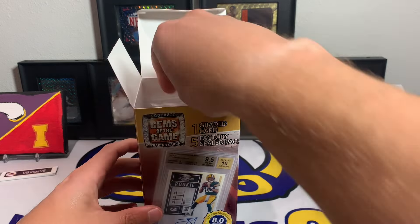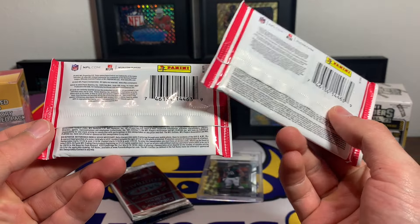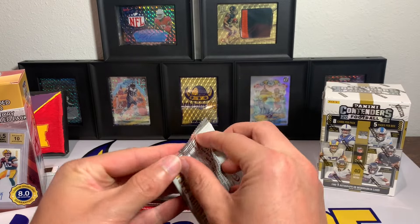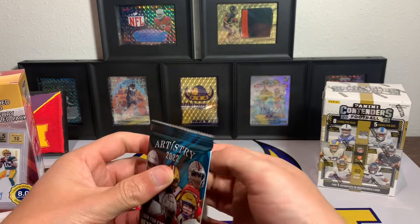Okay, well that's kind of what I expected out of that. Along with it we've got Absolute — but sadly these Absolute are retail packs so you can't pull Kabooms out of them, which kind of defeats the whole purpose of Absolute. Eight cards per pack — I think they're retail packs, maybe blasters. Then we have 2022 Sage, 2023 Sage, and Artistry 2022. So five sealed packs total, but three are Sage and one is Absolute — I think retail.